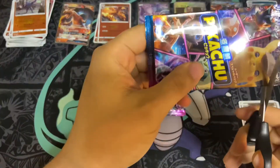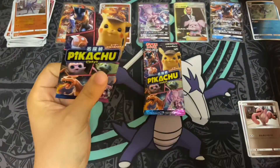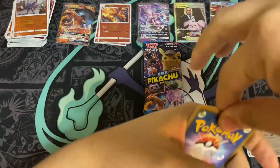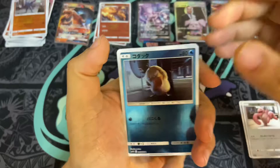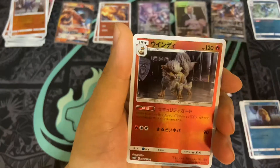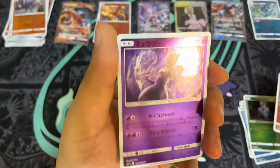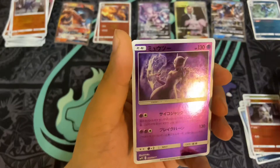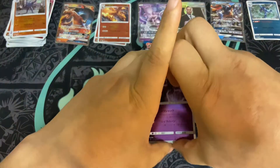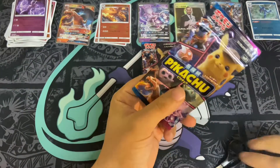One of the GX's might be a double. That's a sick-looking Arcanine too. Here's a Mewtwo Reverse — I think that's what I pulled in the first pack, the Mewtwo Reverse. We got about four packs left, I think.